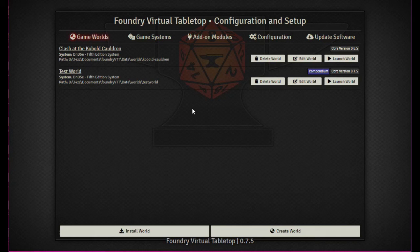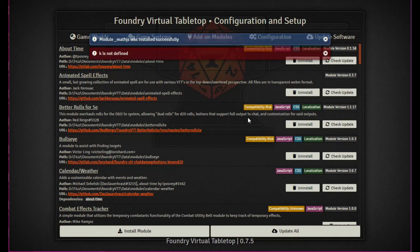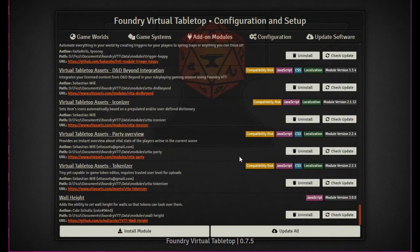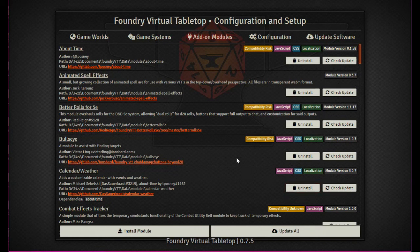I wanted to show you what I was talking about. If I hit Update All, one of the first things I get is 'K is not defined' — I don't know where that's coming from. You'll also see I have lots and lots of modules installed. They're not active when we launch, but they are installed. I also got a comment — from Jim Hell — about why my screen might be freezing on the setup screen. We're going to try a fix he recommended, right after we check out this other part.